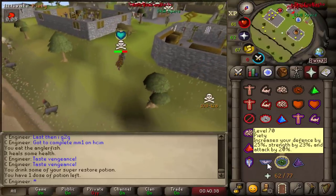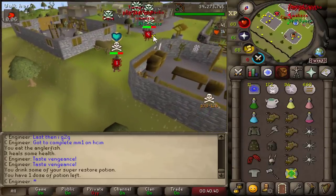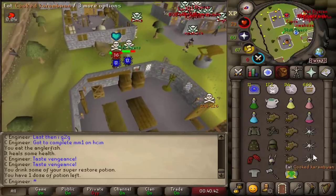Since I died and lost like 10 mil, I needed to make my money back. And what's a better money maker than skill specs.